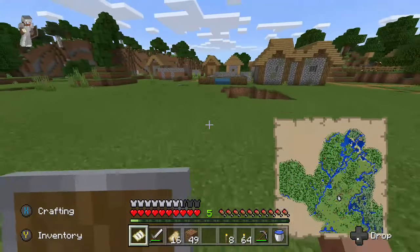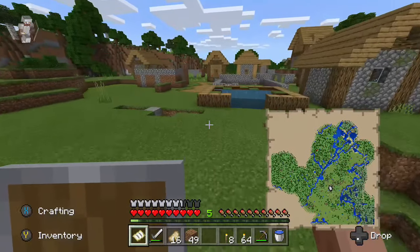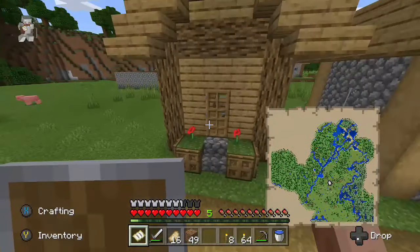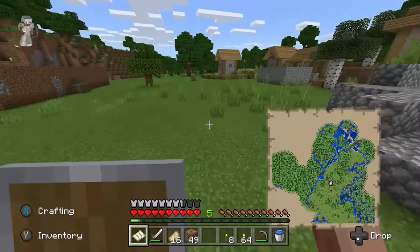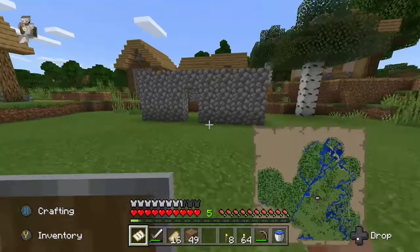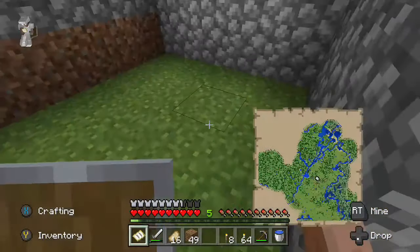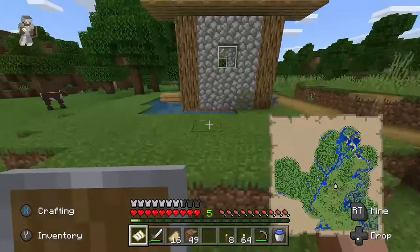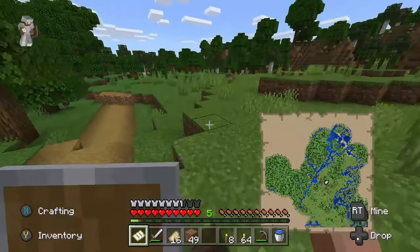I'm gonna show you something — there's a cave that I'm gonna explore, probably in the next episode. Over here, this used to be a sheep prison — it's where I used to keep sheep until I made a new one.